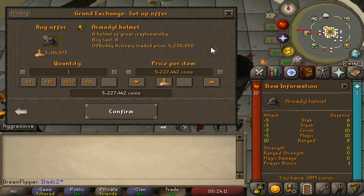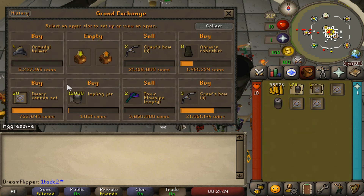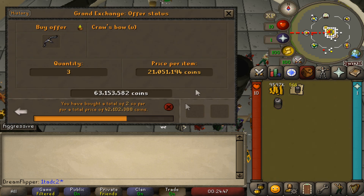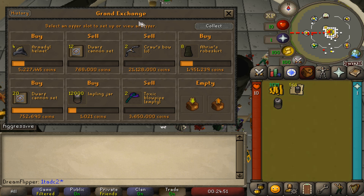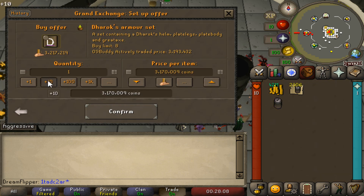The Armadyl Helmet has a pretty decent margin on it, about 70k. We'll go ahead and do a few of those. While we're waiting here, we're pretty much filled up on inventory spots. We're going to start selling off some of these Dwarf Cannon Sets. I'm going to pull out the Crossbow until I have sold the other two off. The Rims Robe Skirt has been a while since we bought one, so we're going to pull that out. Let's go ahead and put the Darach's Armor Set in.